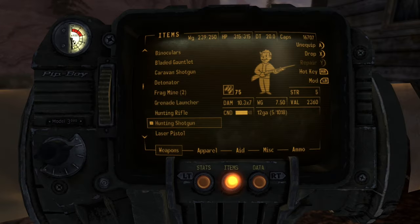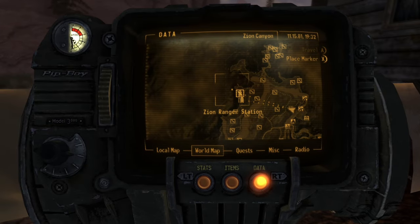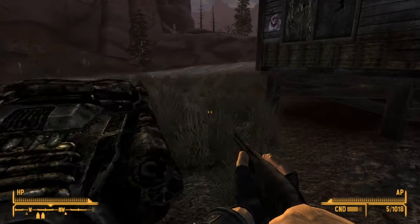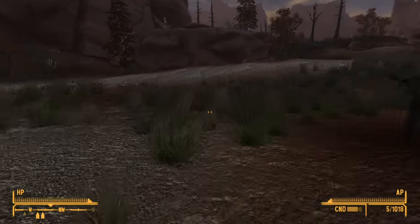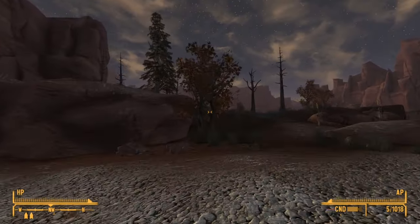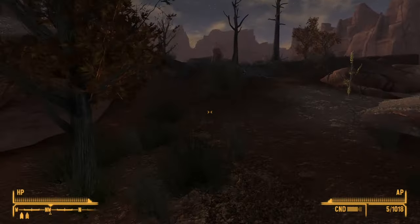There's more places we have to go, isn't there? General Storage, Zion Ranger Station. Okay, let's do it. I have all the locations though, so I can actually see where it is and what's nearby.